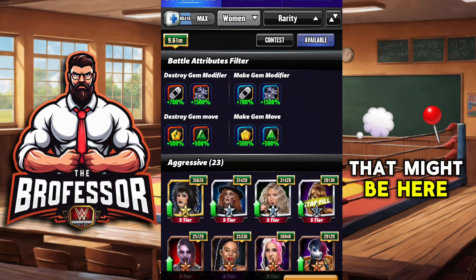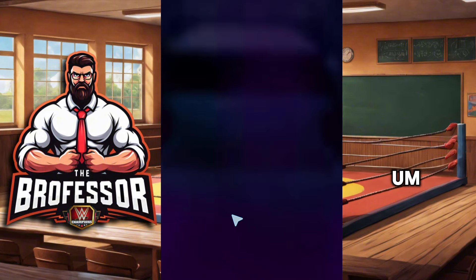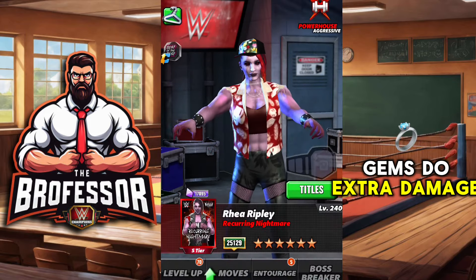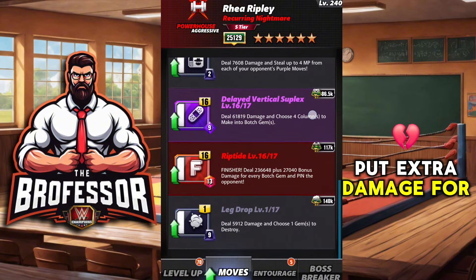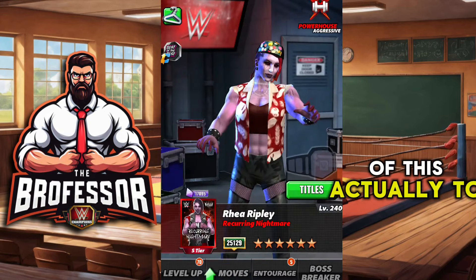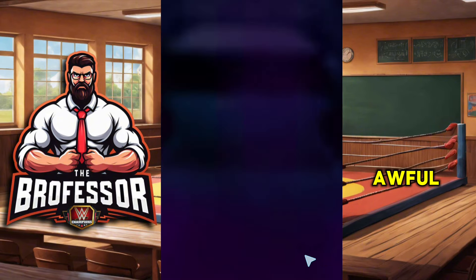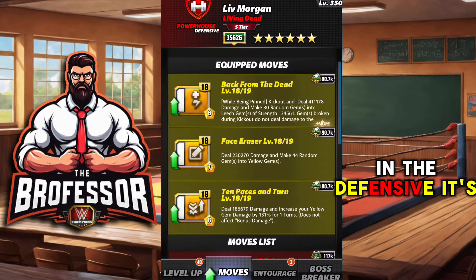They're probably all going to go into the bargain bin afterwards anyway. Someone like Zombie Raya maybe — botch gems do extra damage if you've got the gear and she can put extra damage for botch gems down — but I don't like any of this actually. We're going to go with Mella in the aggressive category, which is awful overall.